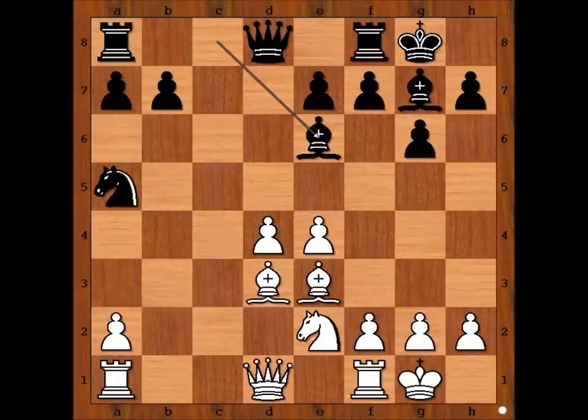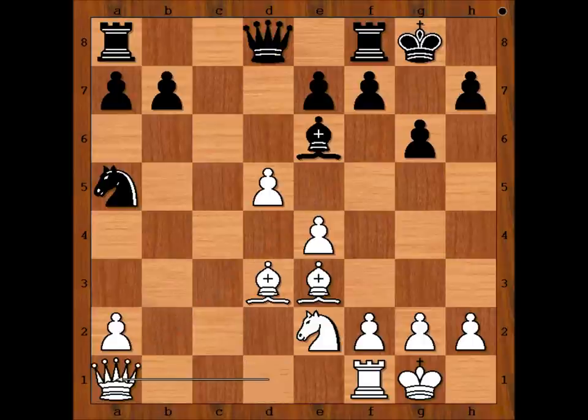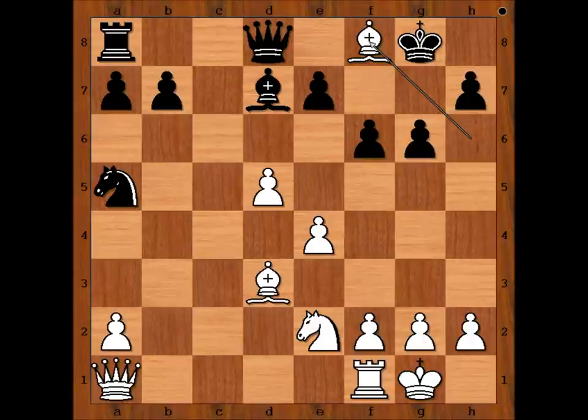How to continue then? Pedersen played d5, sacrificing the exchange for the initiative. Bishop takes rook. Queen takes bishop. f6. If Bishop to d7, then Bishop to h6, and after f6, Bishop takes rook. So we have f6.